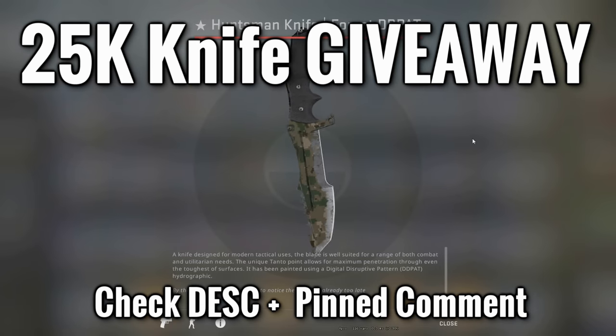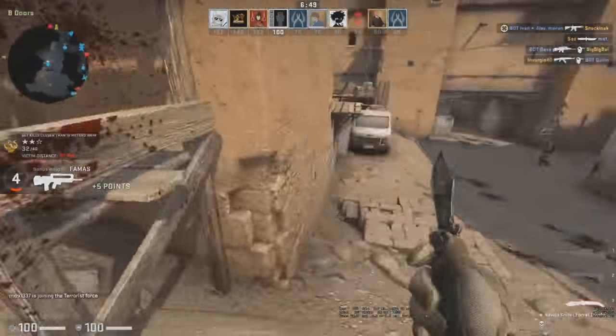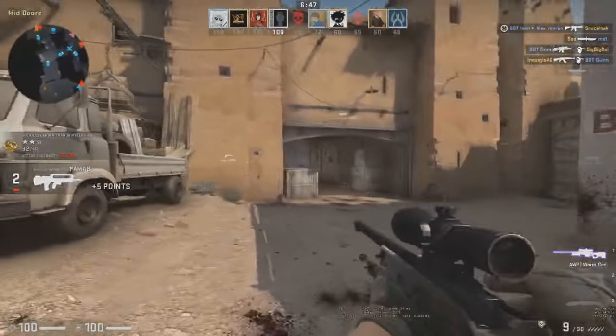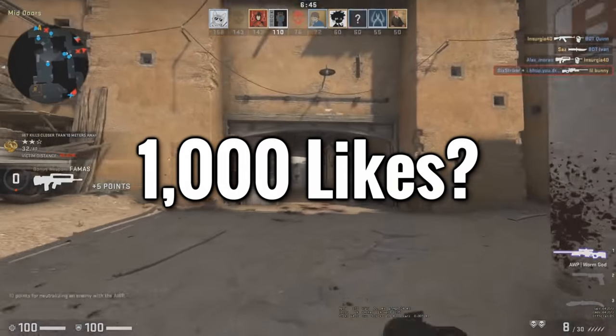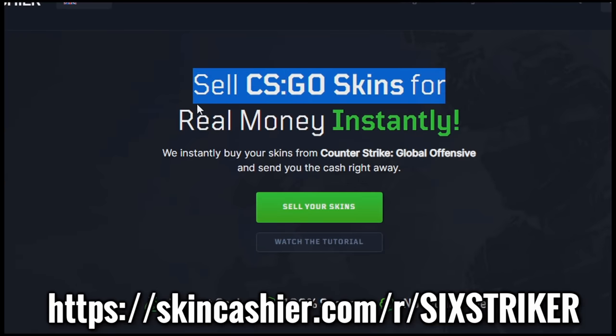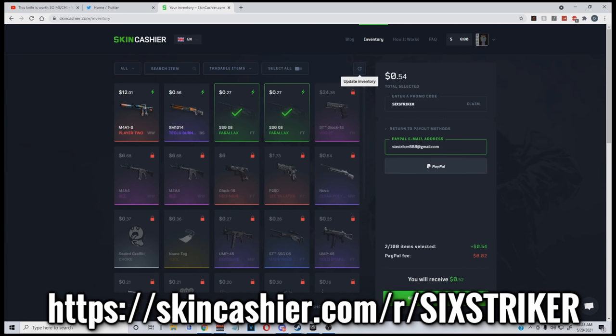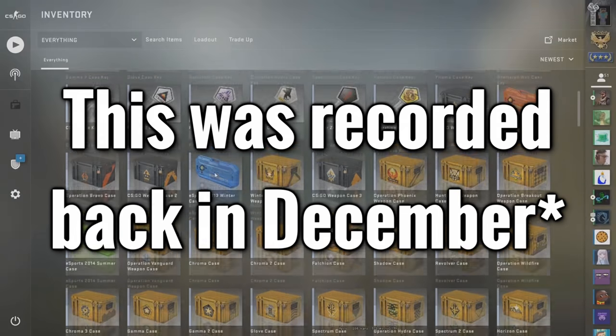25,000 subscriber knife giveaway — thank you, check the pin comment. We opened every single case in CS:GO. This is an older video re-uploaded; if you like these longer videos let's aim for 1,000 likes. Shoutout to our sponsor Skin Cashier — I couldn't do it without them. Sell your CS:GO skins for real money instantly, select your skins, use code SixStriker, and withdraw to PayPal or crypto instantly. Link in the description.